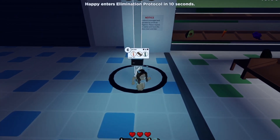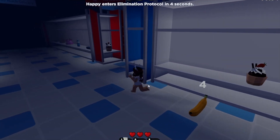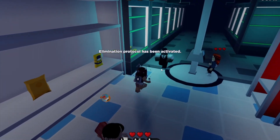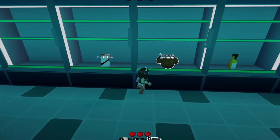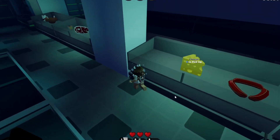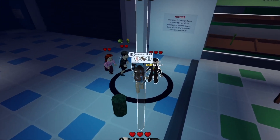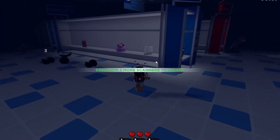Okay so I need toothpaste, ice cream sandwich and a water bottle. Toothpaste, water bottle — I need an ice cream sandwich. Oh no that's just ice cream. Ice cream sandwich — here we go. This is hopefully my first one done in less than a minute. Toilet paper. Okay let's scan my items. That's a success.